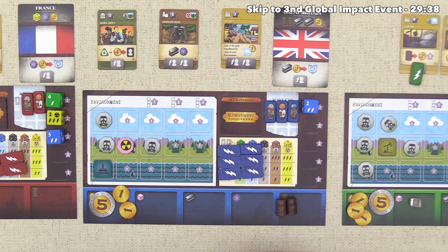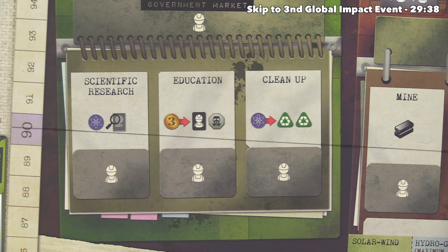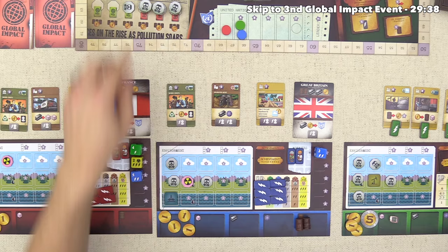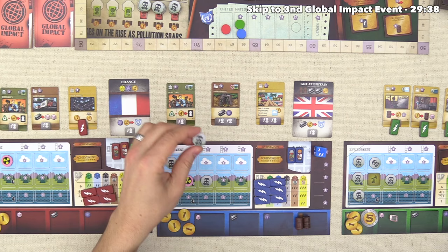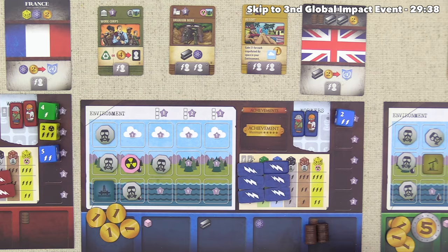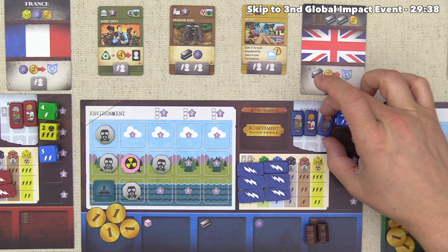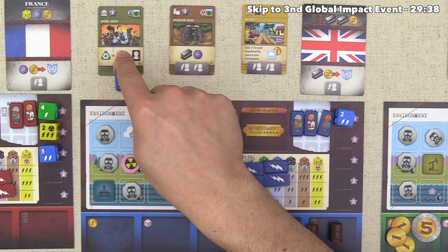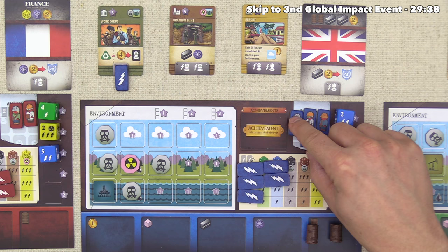The blue player is fresh off a generation with lots of energy, seven money, and a couple barrels of oil. They decide to take a new action and educate — spending three money to gain a new worker, though they must take a pollution. This is the last pollution from that stack, triggering another global impact at the end of their turn. They put the pollution in their water section, gain a new worker, then spend energy to activate the work core and spend all four remaining money to recruit again. On this one turn they've almost doubled their overall workforce to five workers.